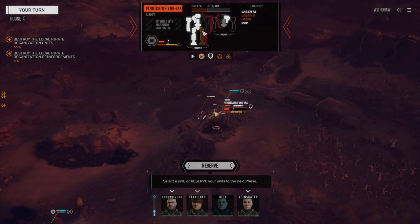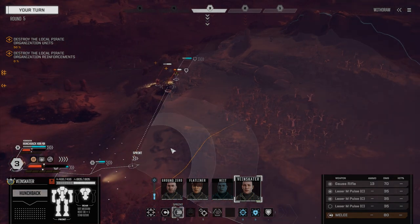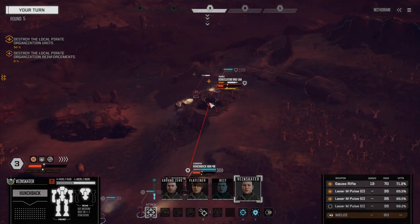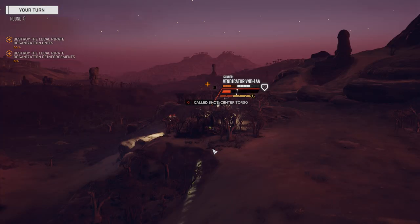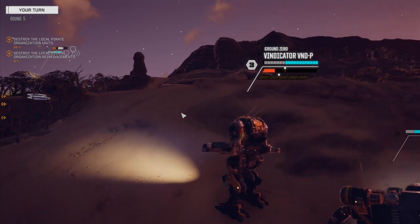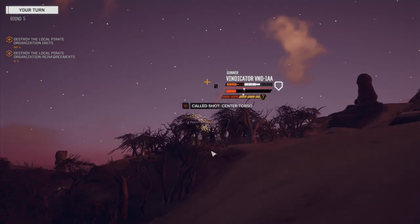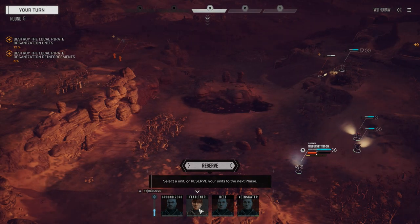For finishing up the Vindicator — he's got a full CT. We're going to move Veinskater up, sprint it up here, and put one into his side. I know we're kind of exposing our back to them slightly, but I want to make sure this guy is gone. We're going to go for a CT hit and try and kill this guy. One hit. We're going to walk it up — that's going to be harder to hit there. We've got enough for two PPCs now, so we're going to use both. We're going to aim for the CT and try and kill him. Normally if I had time I would go for the head, but we really need to remove them as soon as possible.